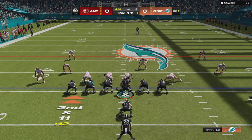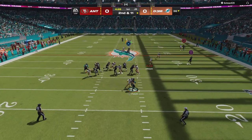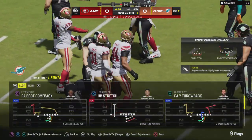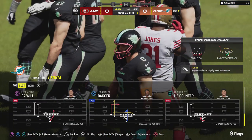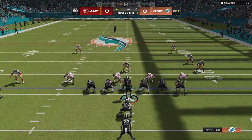Second down. Off play action, Pickett — rush coming, and he's taken down. They dial up the corner blitz that time and it delivers to the tune of a nine-yard loss. Just two plays in and that's already their first sack defensively.